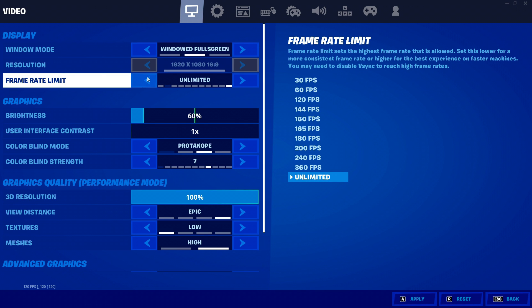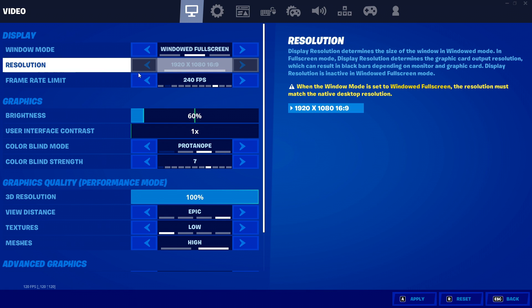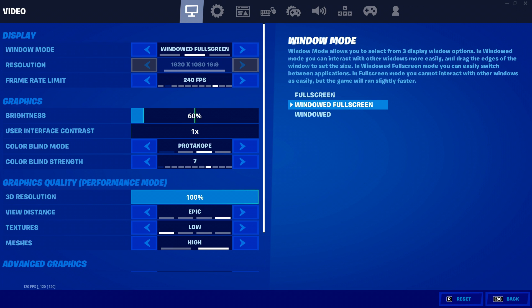The next thing to check is capping your frame rate. A lot of people play on unlimited — if you have a set-Hz monitor like a 120, 144, or 240Hz monitor, change your frame cap to match that. Capping your frames per second gives your graphics card more ability to load textures, because it's not trying to render a million frames — it's focused on loading what's actually on screen.